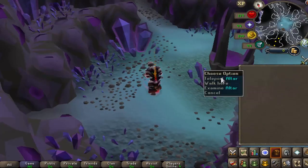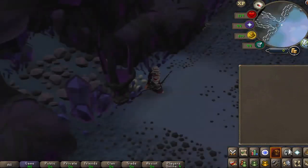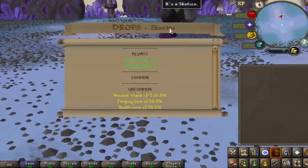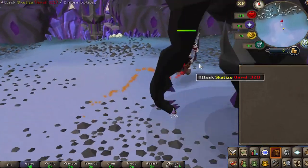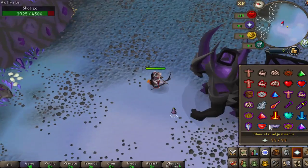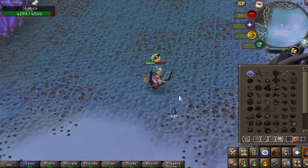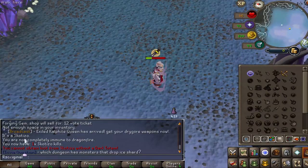We've just teleported to an area and we're going to click on the altar in the middle — I think it's going to send us to a boss, possibly Skizzado. What's really cool is that you can right-click any NPC and click examine to see the drop table: always drops, common drops, rares, and the chance ratios. Here we are about to fight Skizzado — we eventually got the kill, didn't get much loot, and teleported back home.